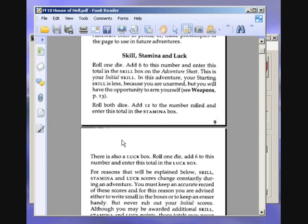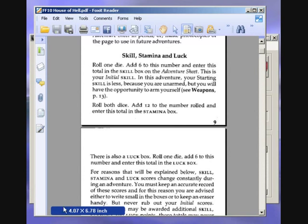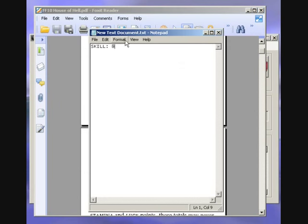Roll both dice, add 12 to the number rolled, and enter this total in the stamina box. We get an eight — slightly above average, which is seven. So eight plus twelve gives us 20 stamina. I'm glad I got good stamina. Roll one die, add six to this number, and enter this total in the luck box. We get two again — so eight luck. I hope we don't rely on that too heavily.